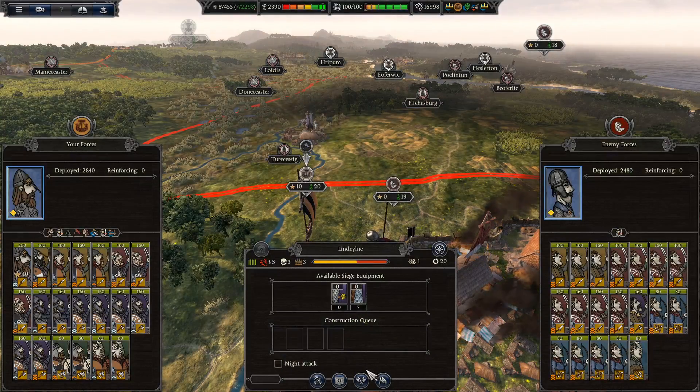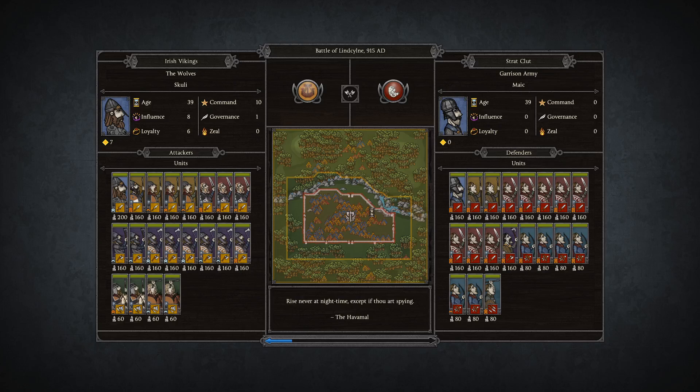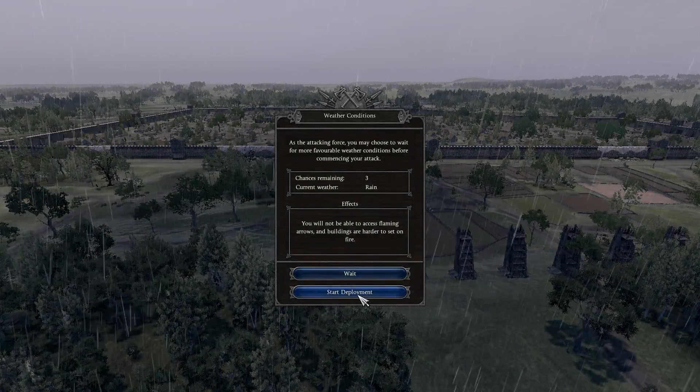Okay everyone, we're back with the battle we were waiting for. We're going to use our heavy siege equipment for the first time, which would be interesting. We have a lot of archers which makes me a bit worried - let's hope we're going to have some rain. We are getting closer to the end of this campaign. Rain - start deployment.